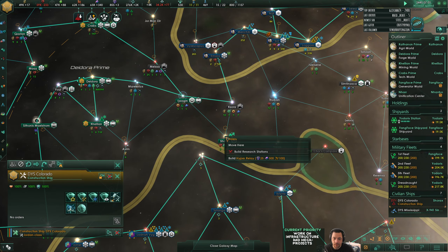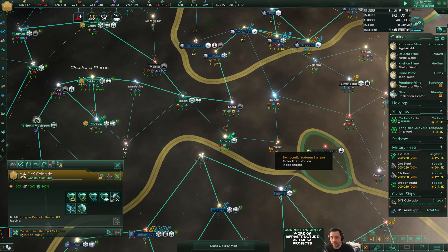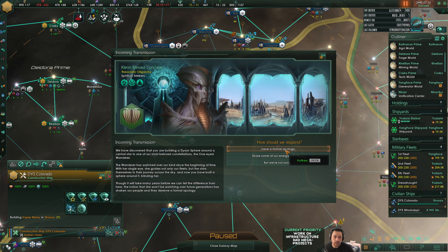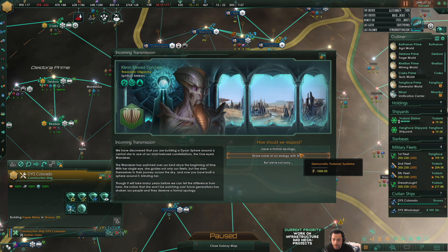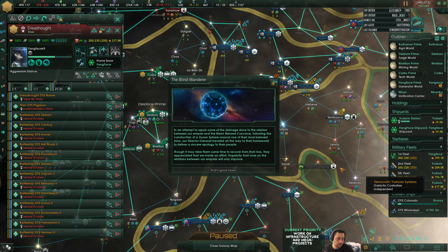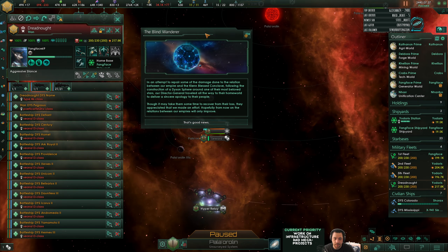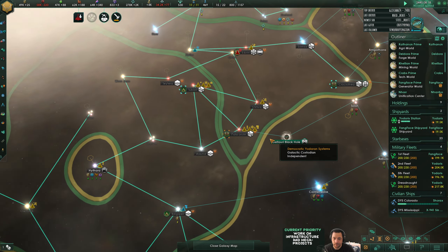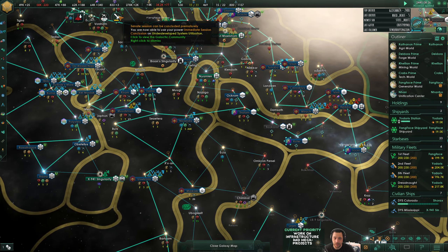We're starting on the mega projects and I think while we do that I'll try to connect relays to everything. Clen, you are complaining - I will issue a formal apology, I don't really care how you feel though. I'll note that Clen doesn't like me because I'm creating a Dyson sphere. I don't really care how they feel.